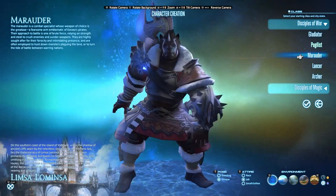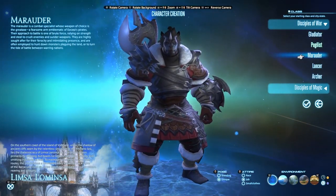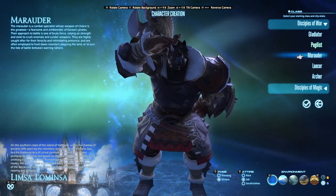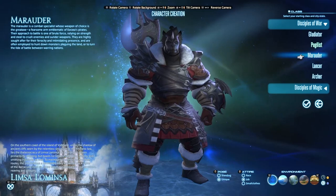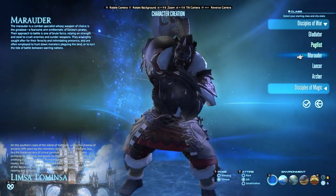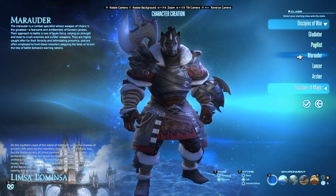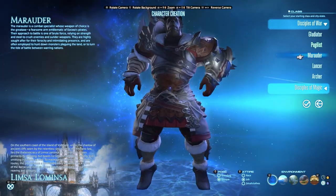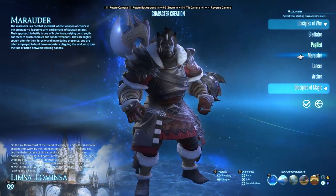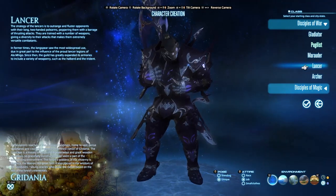Marauder is another tank — think of that beastly bear style. Pick Warrior if that's your aesthetic. Warrior got some big updates with patch 5.3 at the time of this recording and is a lot of fun. You can't go wrong with Warrior or Paladin as your tanks — those are the two options available at the start. We'll talk about advanced jobs, including Dark Knight, in just a bit.